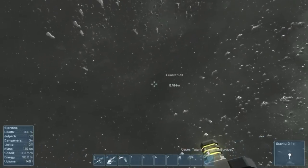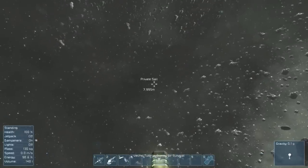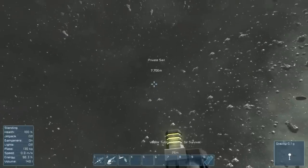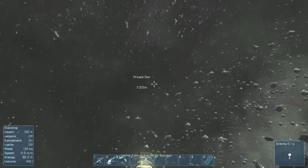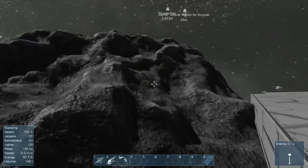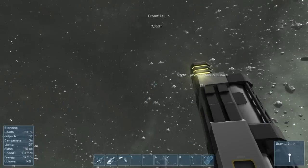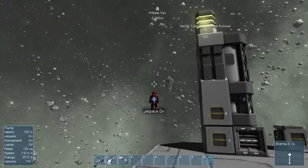I've got cargo ships turned on. What you see up there is a ship — these are basically NPC ships. There aren't actual NPCs, but there are other entities in the game that aren't you. These ships that come into your system are fodder for you to pirate. A private sail is one of the ships that doesn't have gun turrets that shoot back, so private sails are great to hijack.